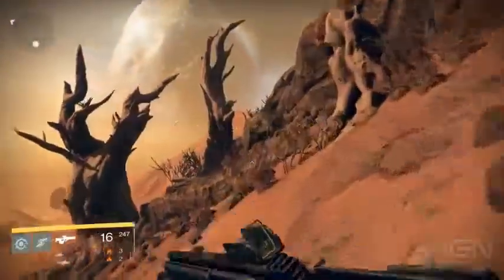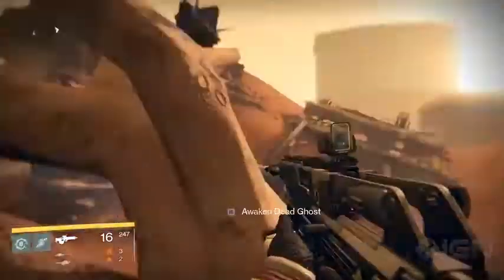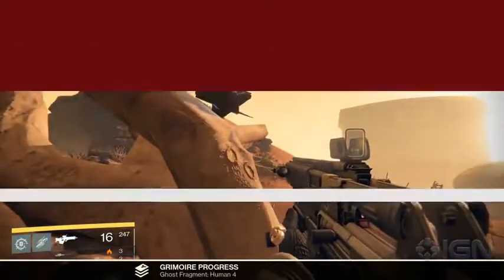Heading into the drift zone, you'll see two gnarled old trees ahead of you. There's another ghost hanging out in one of their high up branches. Heading from the Barrens into the Hollows, head inside the domed building and hop up onto the lighting fixture to be able to jump to the third level balcony. There's a ghost opposite you on the top catwalk.